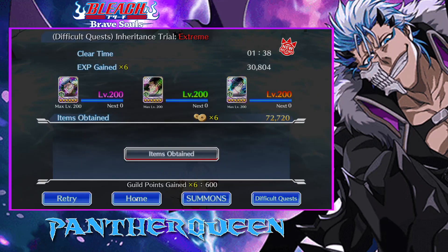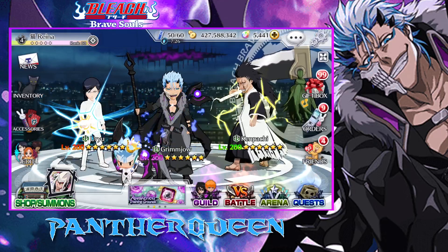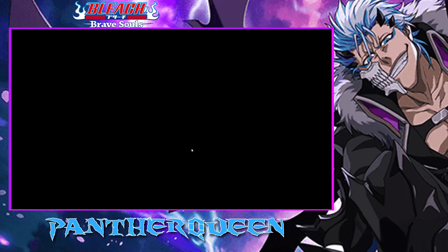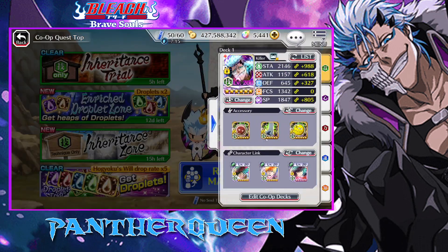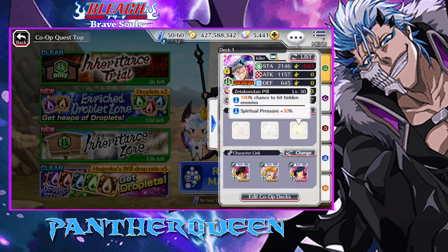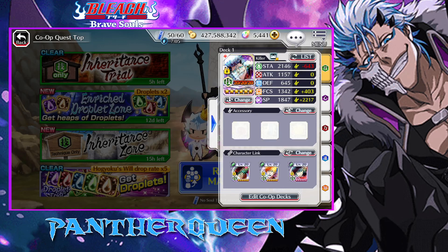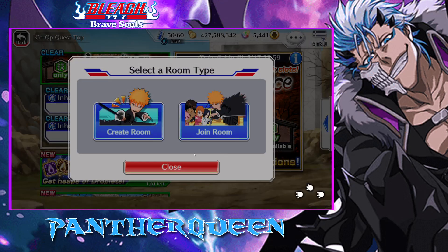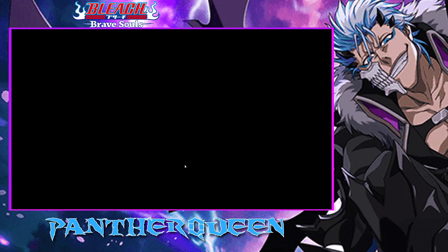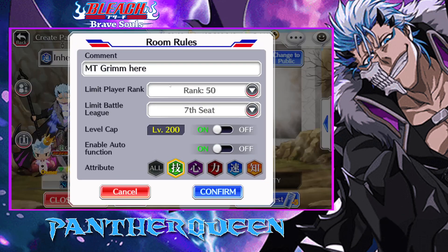Alright, so now we're going to move on to the co-op. Hopefully that's still going on — yeah, it is. I probably have like four hours left. Let's just hope we can fill a room quickly. So same things since there's hidden enemies — got the pill on him, there's the Chad, the Ichigo just in case, and then Soifon — great tech link.